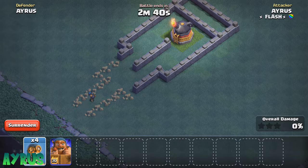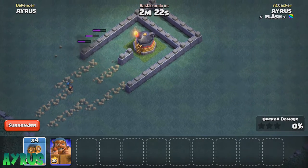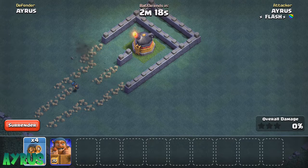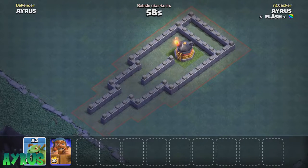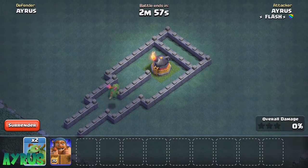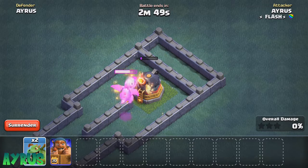We have the Baby Dragon — I think she is going to do it. After that we have the Cannon Cart. I don't think the Cannon Cart can do it because it has pretty low hit points, but very good damage per second. Then we have the Night Witch, who I think can take it down with the bats she spawns. But right now, the Baby Dragon — the fact that she has good damage per second, good hit points — definitely she's going to take it down very quick. And really, the Baby Dragon did the job over there.